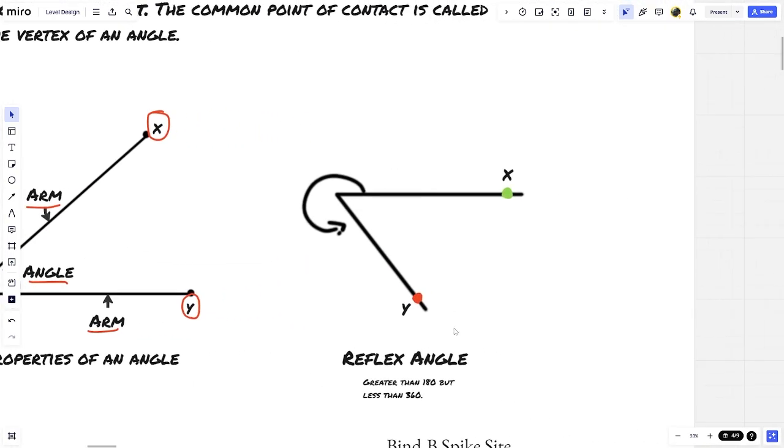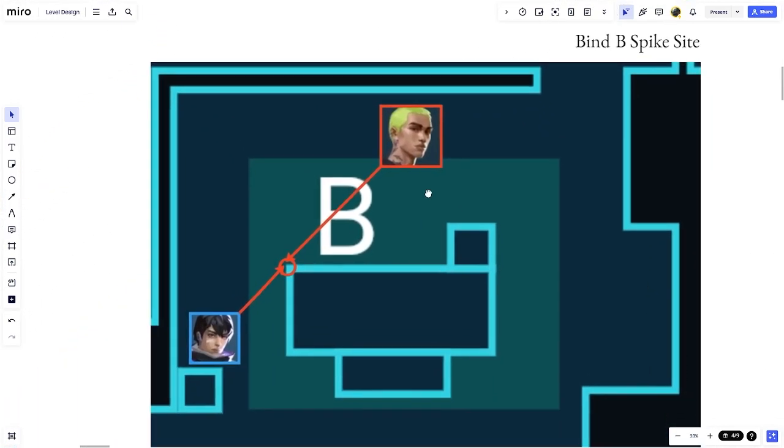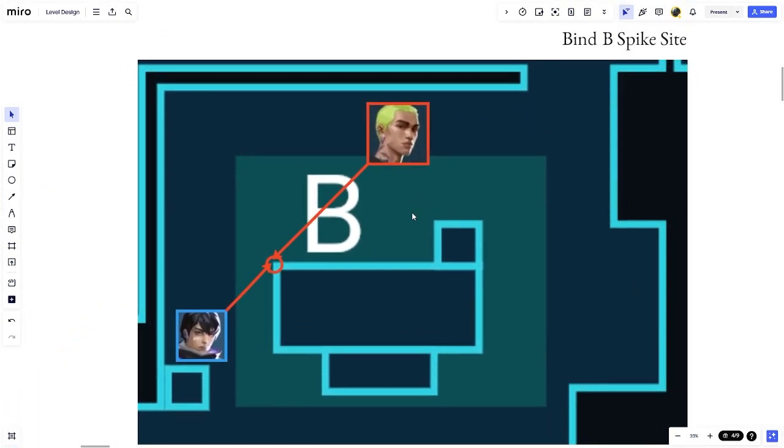Before we jump into how this applies, I want to introduce another concept: where the angle is greater than 180 degrees but less than 360 degrees. This will be important in a second. When we look at a common situation, traditionally when we talk about angles we're only talking about one person.